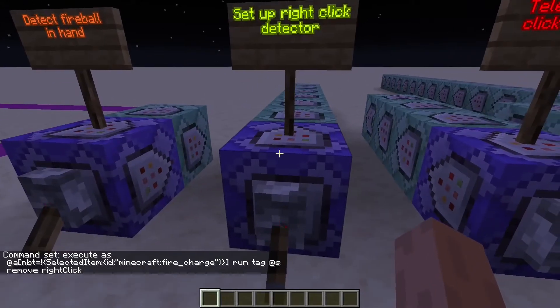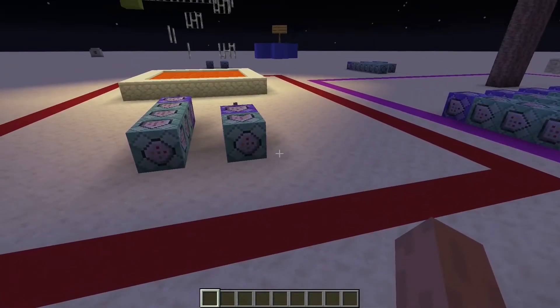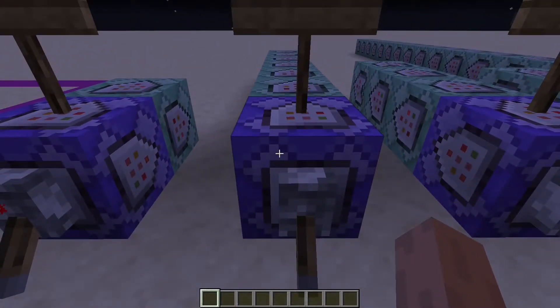The next command is going to set up the villager, which is going to detect right-clicking. This is similar to the last tutorial I had on how to detect right-clicking with any item, except this one is multiplayer compatible.